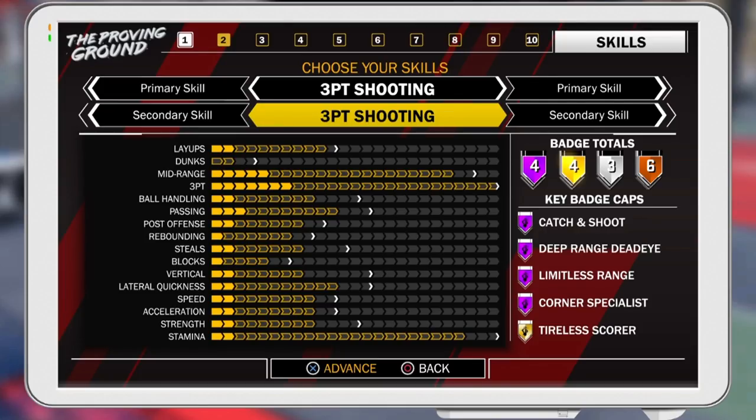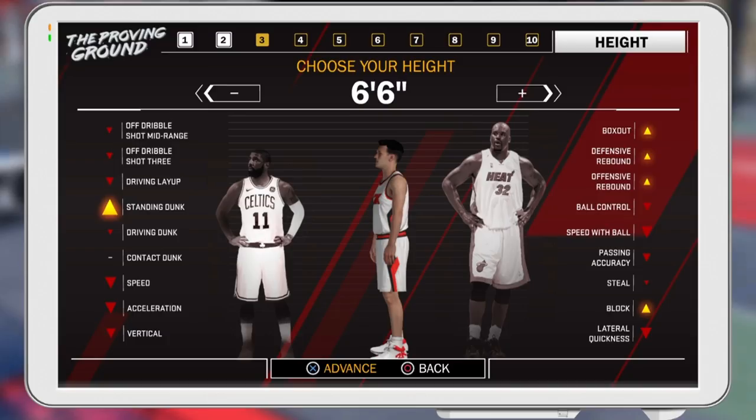I'm going to be shooting lights out. I went six-foot-six - I didn't want to be too short or too tall. Six-foot-six feels like the perfect height. I'm able to snag rebounds, I'm able to play defense, and height really does help in this game, so I think that's going to be to my advantage.